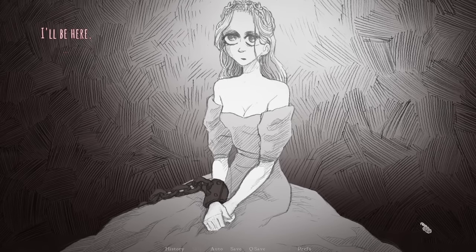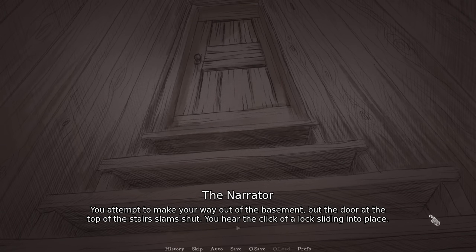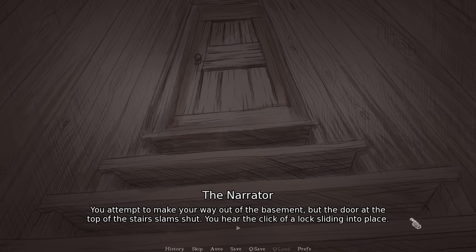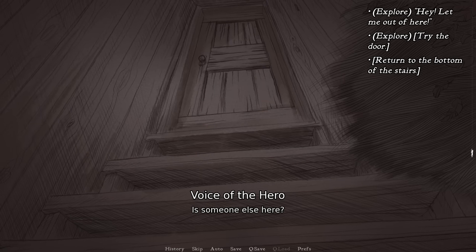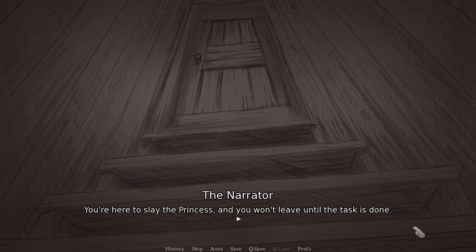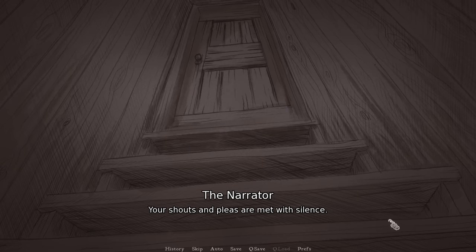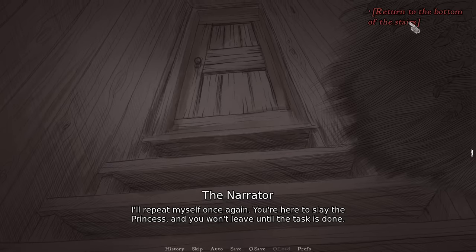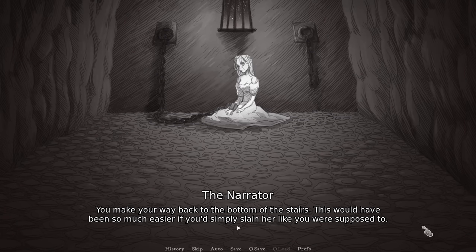You attempt to make your way out of the basement, but the door at the top of the stairs slams shut. You hear the click of a lock sliding into place. 'Is someone else here?' You try the door — it is locked from the outside. 'You're here to slay the princess, and you won't leave until the task is done.' Your shouts and pleas are met with silence. You make your way back to the bottom of the stairs. 'This would have been so much easier if you'd simply slain her like you were supposed to.'